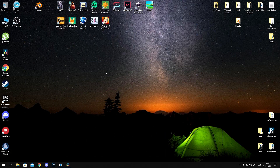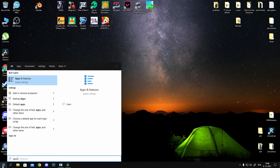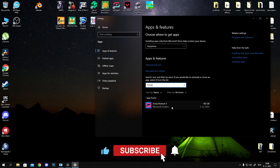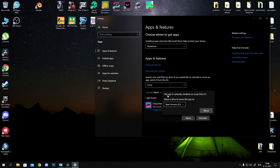The only thing you have to do is go to the start menu, type in Apps and Features, click enter, and here you can search by all drives. Just type in Forza Horizon 5. After that, you just move it to your SSD — choose your SSD and that should be it.